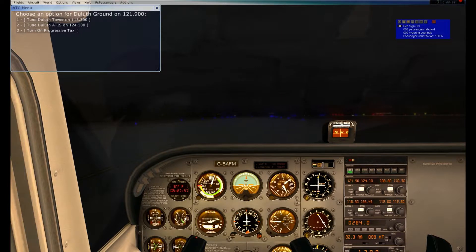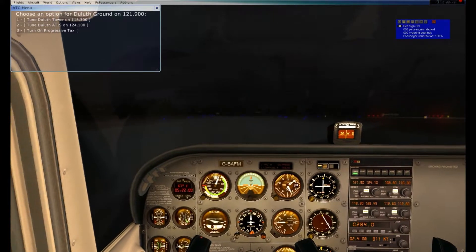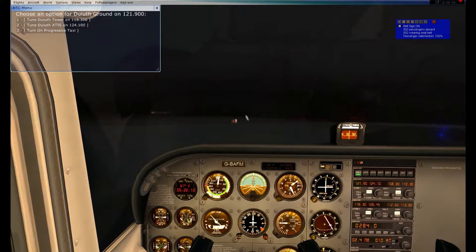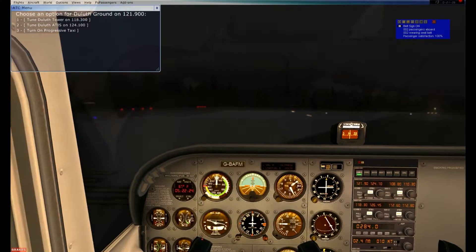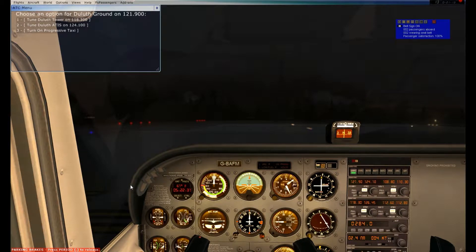Finally we are getting towards the end of the taxiway, so we can contact tower and request our departure. Slowing down and turning to the left. Yellow on black is alpha, and the white on red is the runway — we're at runway 9. I'm stopping at the hold-short line and hitting Control+P to set the parking brake. Before-taxi checklist is complete, and taxi checklist is also complete — I just never vocalized it. During the taxi you're checking the heading indicator against the compass, your turn coordinator, and your artificial horizon. Before-takeoff checklist is where I'm at now.